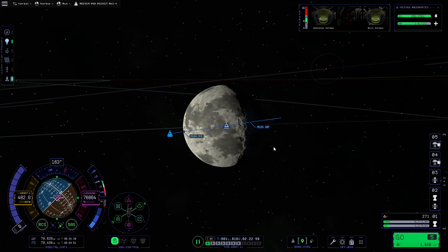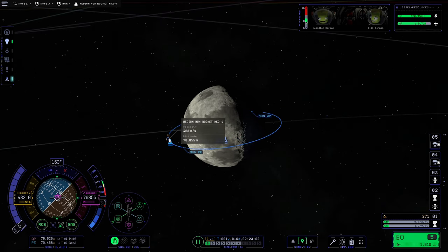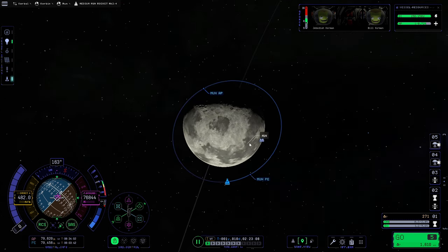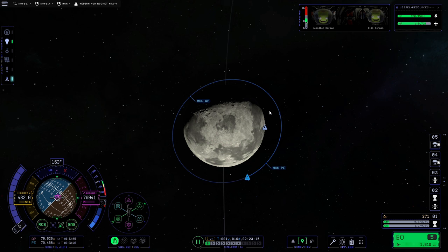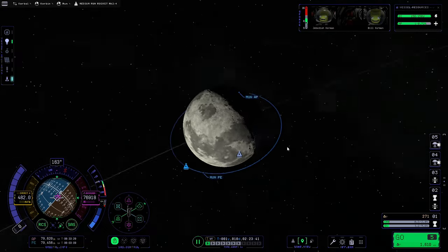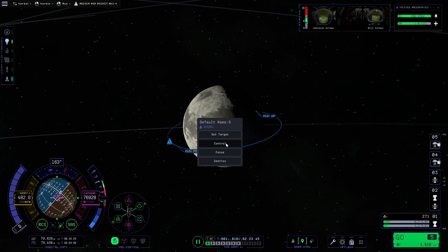Now that's set, we want to make sure our command module is a little way ahead on its orbit from the lander. The plan is to get the lander into a lower orbit than the command module. The general principle is: if a ship is in a lower orbit than the ship you're rendezvousing with, you want the target ship to be a little way ahead, because the lower the orbit the faster the rocket is actually moving.